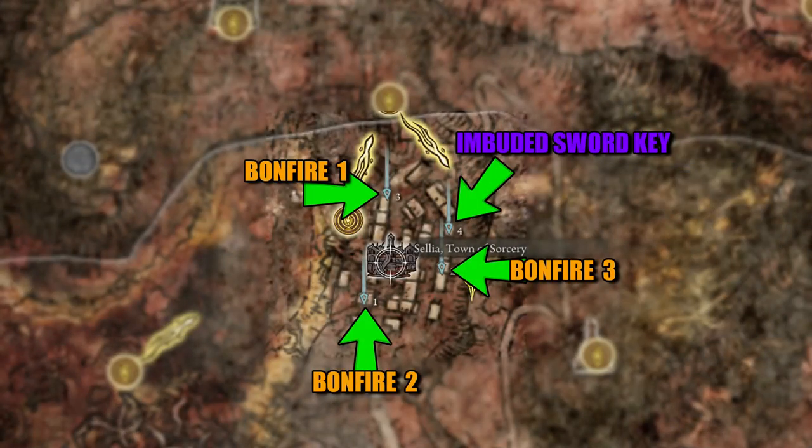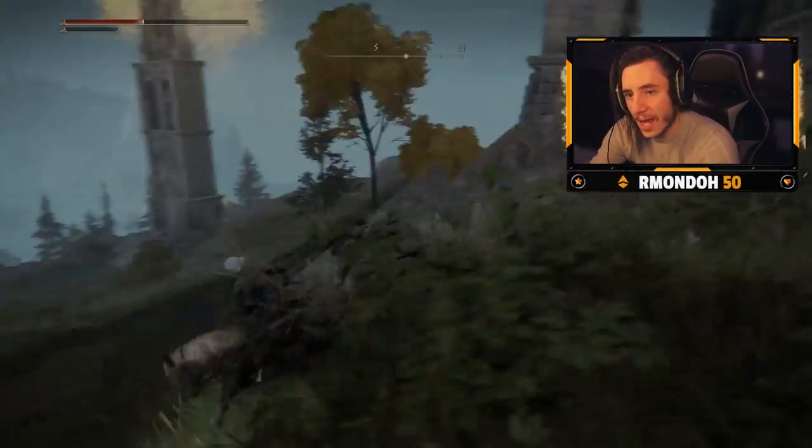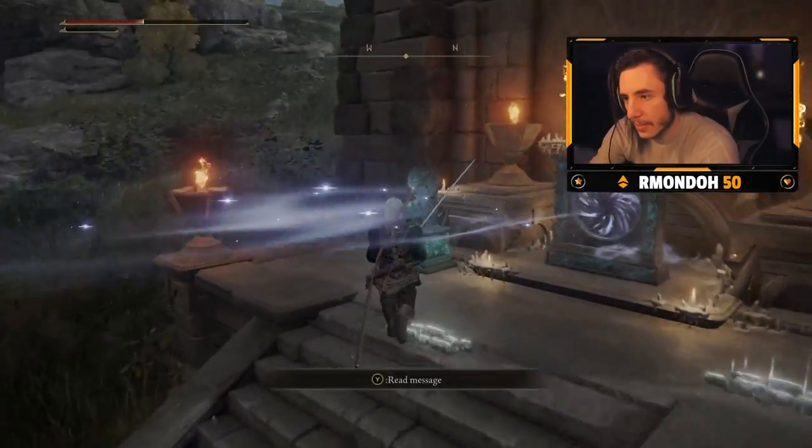I've put a graphic on the map here so you can see where the three towers are and where you have to go to access this sword key as well. Now that you've found the three keys, you can head back to the Four Belfries and finally access these teleporters and be taken to the three hidden locations.